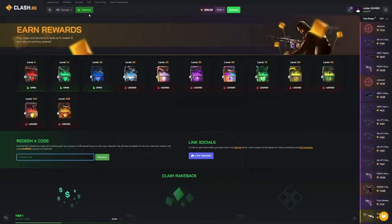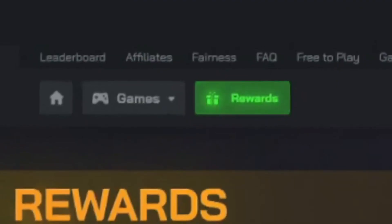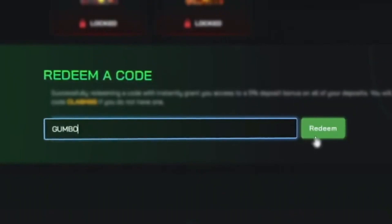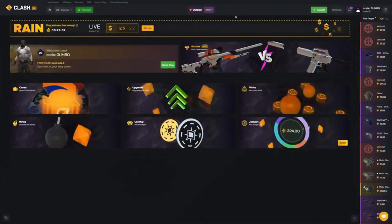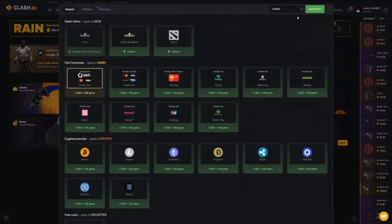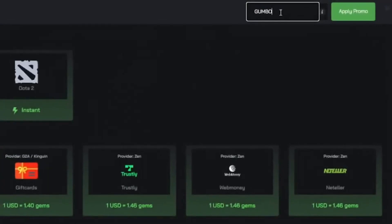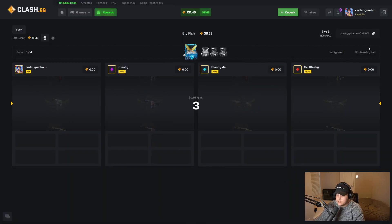Before we get on with the video, go ahead click rewards, scroll down to where it says redeem a code, type in Gumbo, click redeem. This gives you instant VIP rake back when you play on Clash, and it enters you in all the giveaways we host. Every time you head over to deposit, look in the top right for creator code and type in Gumbo — click apply promo. You get a free five percent on every single deposit.